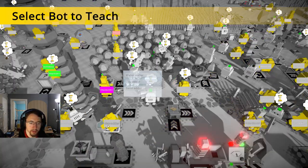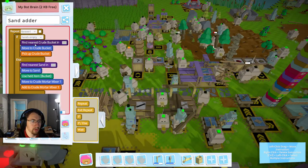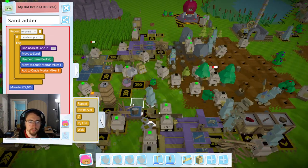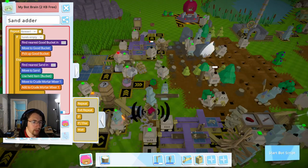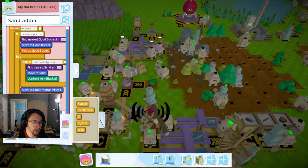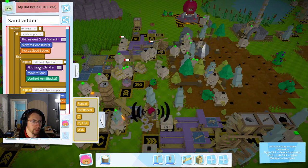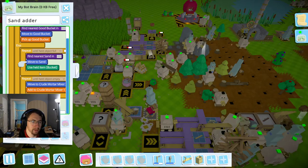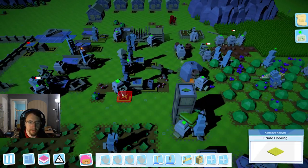So we're going to find our sand adder and stop him because he's looking for crude buckets. We're going to record and get rid of this, then find a good bucket and put that into here. We're going to go until held item full, and then until held object is empty. I'm going to give him my pocket and that'll get our mortar working again so that we can make our fireplaces and chimneys.